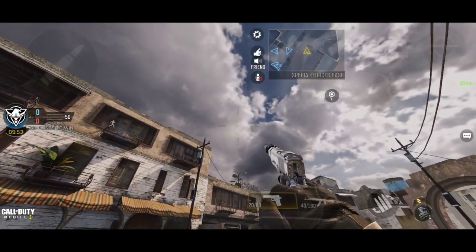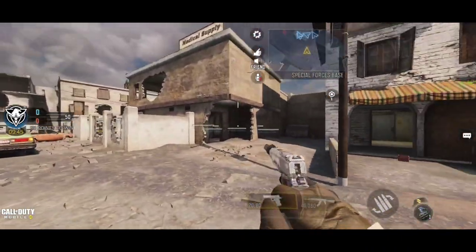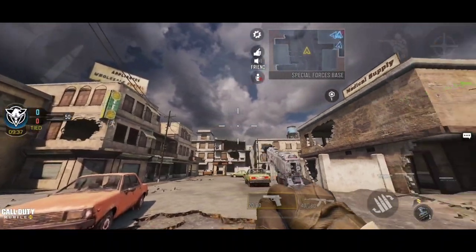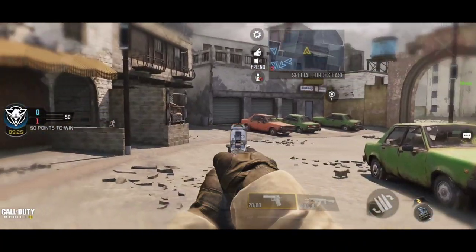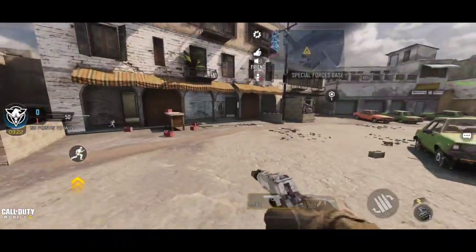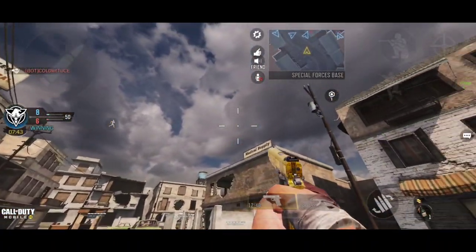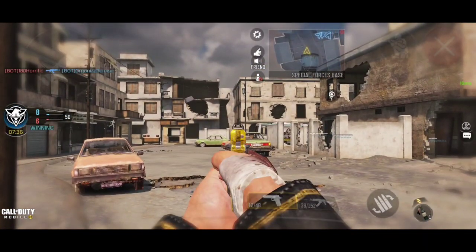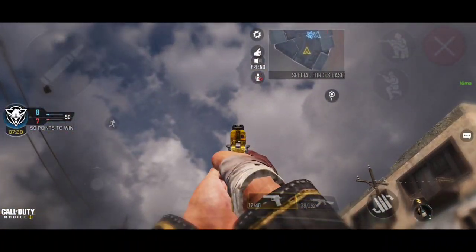This is how the platinum skin is going to look like — as you can see, it doesn't look that good. We'll compare it with the golden skin. Platinum skin is shiny and reflects parts of the map when moving the screen, but it's not that great. This is how it looks when you ADS. Now this is the golden skin — it's far better than the platinum one. This is how it looks in game and when you ADS — it's so dope. Golden skins are better than platinum skins, you cannot change my mind.